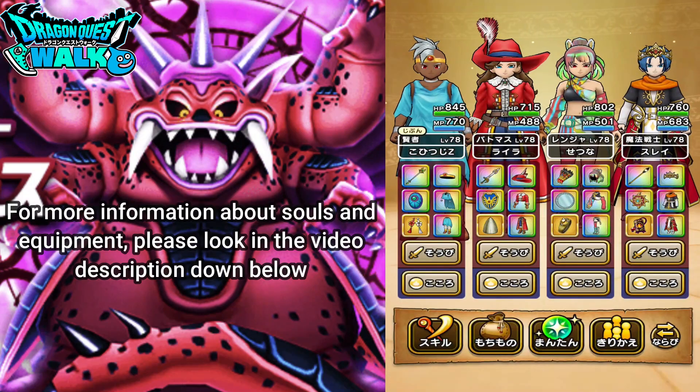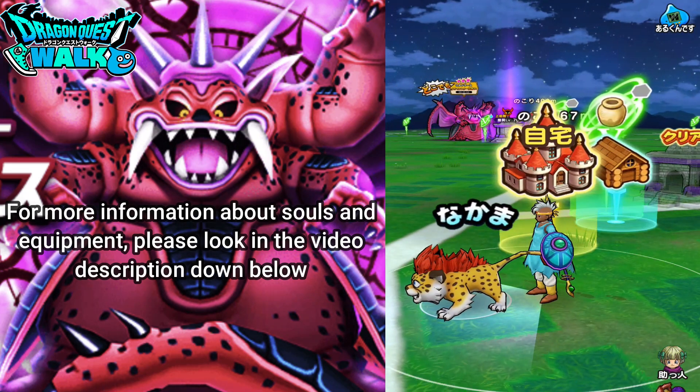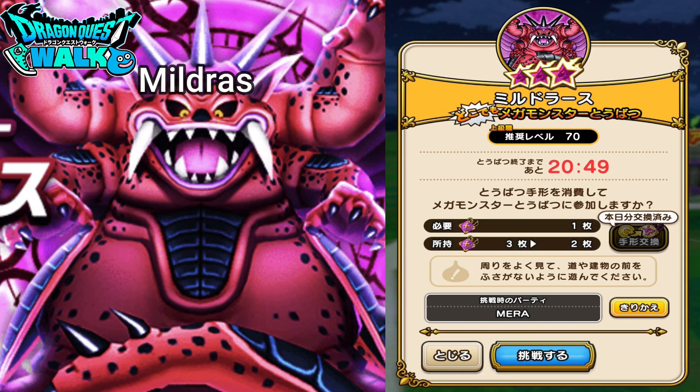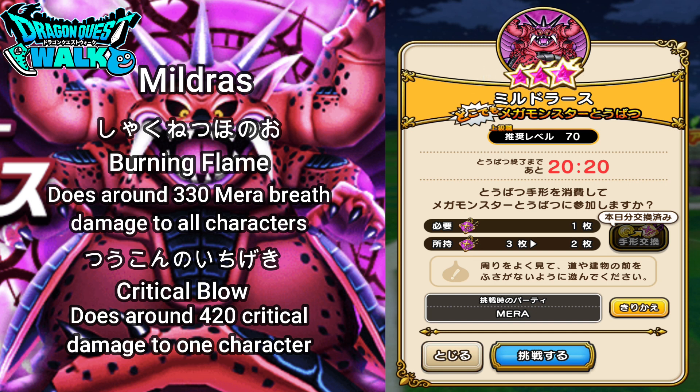I want to go over some of the things about Miltress — specifically his attacks. He's going to have one to three actions per round and is weak to Mera, Dane, and Boggy. His first attack is Dark Magic Miasma Bullet, which does around 520 damage to one character and 280 damage to all other characters, with a chance of lowering defenses by one rank and lowering all resistances. He uses that when his HP is under 30%. He also has Shakinetsu Hono — Burning Flame — which does around 330 Mera breath damage to all characters. Then there's Sukonu Ichigeki — Critical Blow — which does around 420 critical damage to one character.